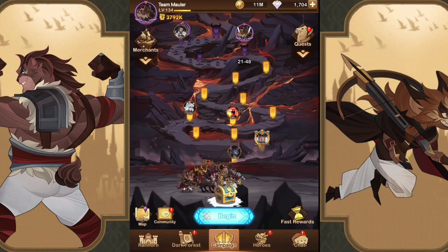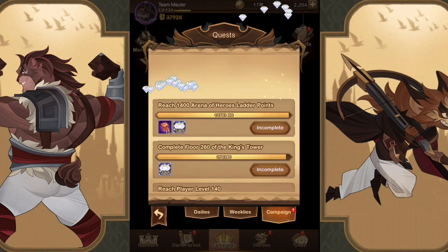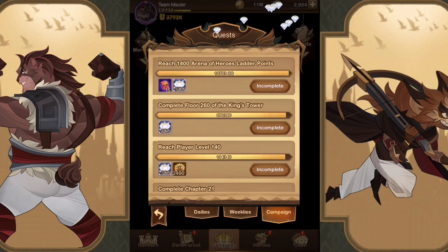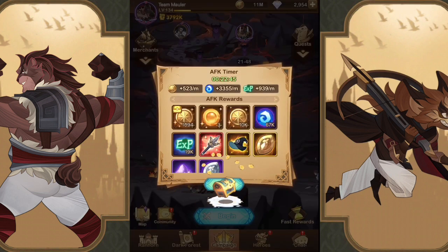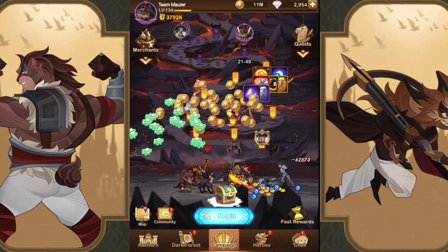So we're at 21-48, almost completed with chapter 21. We'll collect all our loot and some more diamonds for our next summoning session when we run the Mauler team. Since we pushed a lot of campaign stages we'll collect our loot — there's our mythic gear. Let me know in the comments what you guys think, and as always thank you for watching.